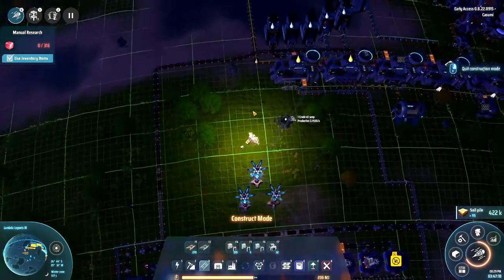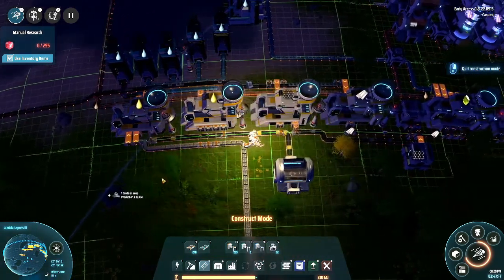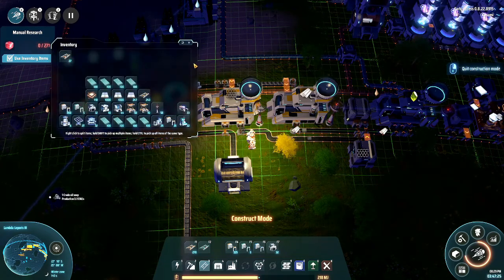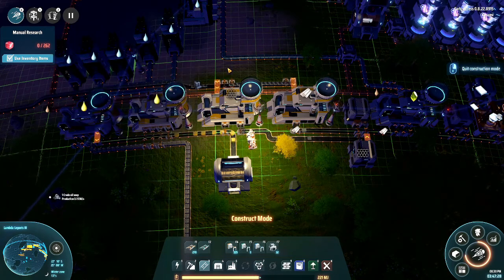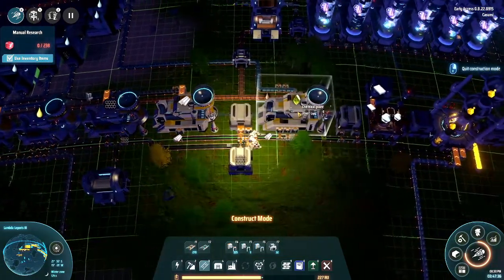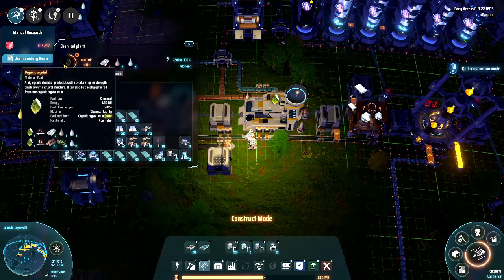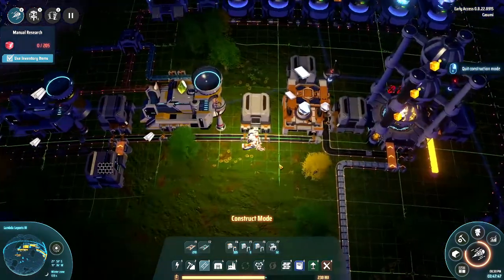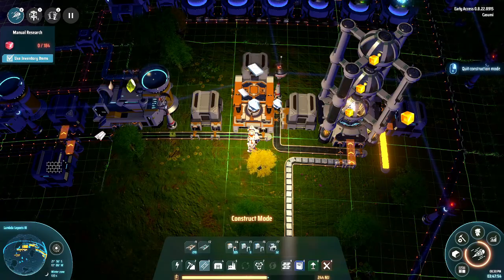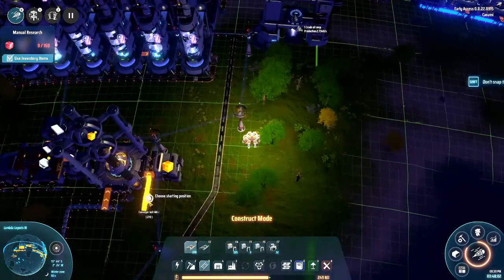Let's see if this is all working like it should. We have some acid going in — it's more acid than this graphene production actually needs, but it has purpose because we will need that for one of the other items later. We have plastic being produced — quite straightforward. The plastic feeds into this organic crystal building making the crystals, one of the most annoying items in the game. It's also feeding into this building making the titanium crystals. And that is now making yellow science!